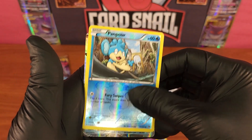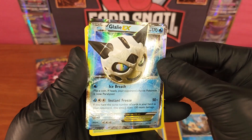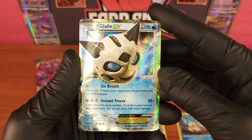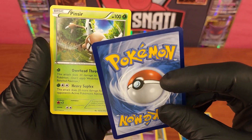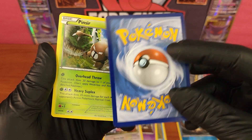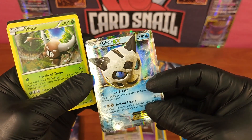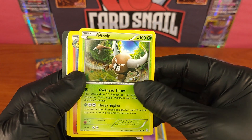We got a Pampor reverse hollow — just a common but a really nice reverse hollow in near mint condition. Then boom — huge card: Glalie EX! Number 34 out of 162, a really nice EX full art hollow. Let's take a look at the back — beautiful condition, a little slight die-cut burring there, a little whitening on the bottom corner, but otherwise a beautiful card. Probably PSA 9 or 8.5 — fantastic card.